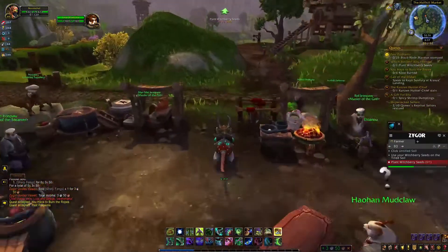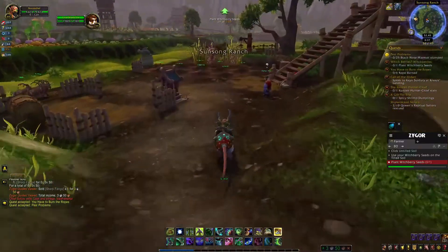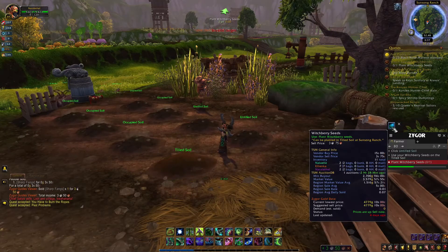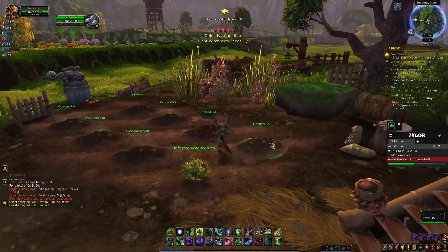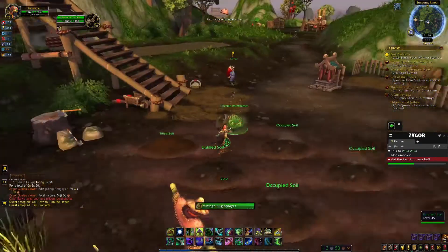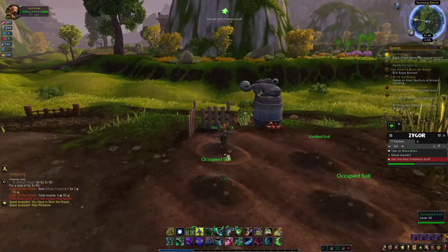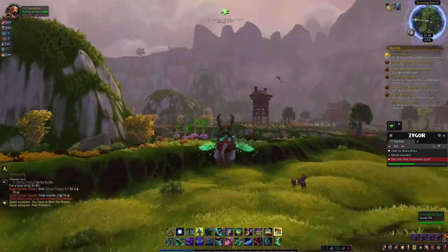So we're going to go plant our witchberry seeds, and then we'll be doing our other stuff too. We just have to plant the one witchberry seed. Now we plant our one witchberry seed. We'll come back in a second — we're going to go get our dailies done and then we'll come back and take care of that.